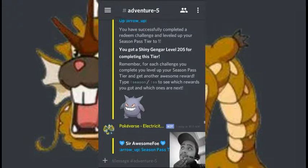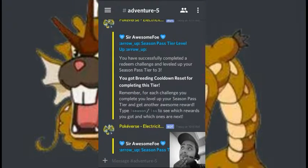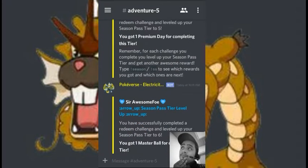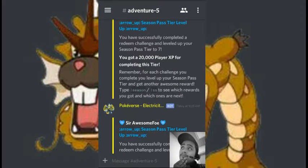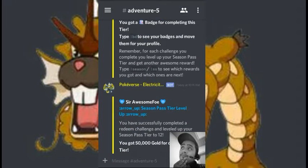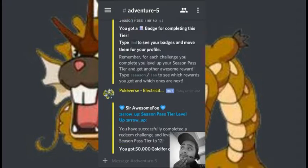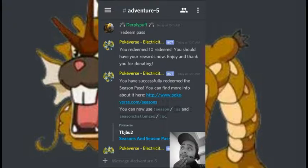You've successfully redeemed and leveled up your season pass to level one. Right away you get Shiny Gengar, a badge, a breeding cooldown reset, five ultimate balls, one premium day, one master ball, 20,000 player EXP, 50 reps, 50,000 gold, and a Shiny Luxray. Just from getting the pass you already got 12 tiers — that's interesting. I leveled up to level 16, so it seems we're already getting a lot of the rewards just from buying the pass, which is pretty nice.